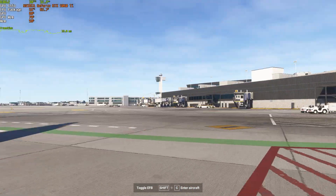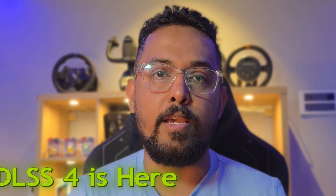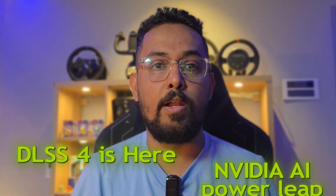Microsoft Flight Simulator has always made a benchmark of realism. But as the visuals came closer to real life, the performance started to struggle a little. But now, DLSS 4 is here — NVIDIA's latest AI-powered leap.